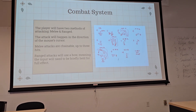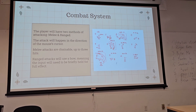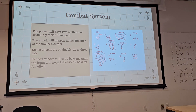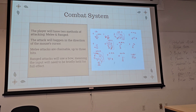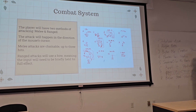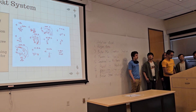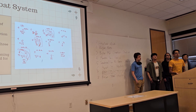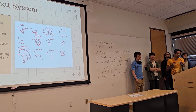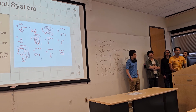Moving on to our combat system, we have two methods of attack: melee and ranged. Any type of attack will happen in the direction of the mouse cursor, so it won't be dependent on movement. Melee attacks are chainable up to three hits, and you can cancel at any point in the combo. Ranged attacks will use a bow — like a real bow, you have to draw the string fully to get the full effect, so players will have to take that into account when using projectiles.